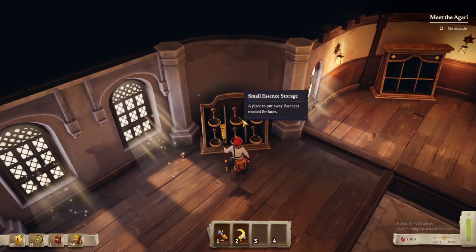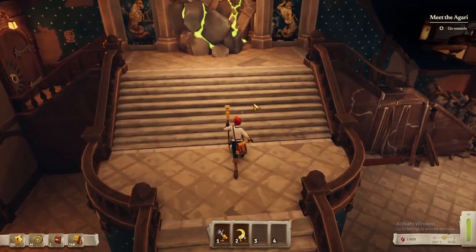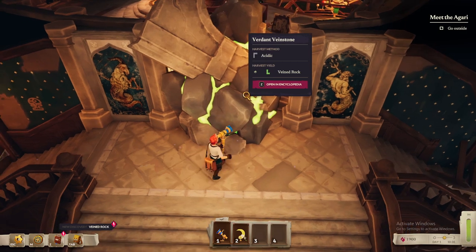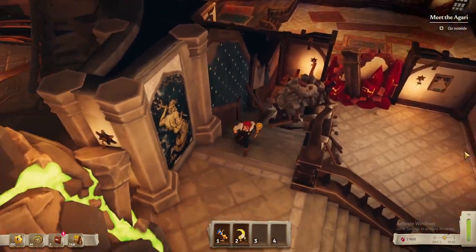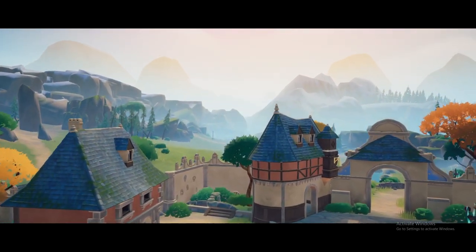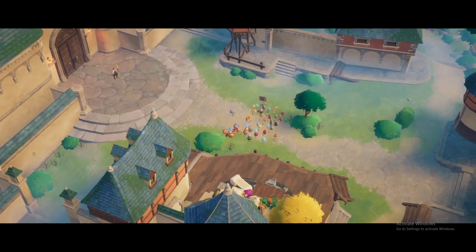Is there more stuff here? Small essence storage — that's for essence. I do think it's cool that he has a prosthetic leg. There's something here — unknown resource, identify with the magnifier. Verdant vein stone — acidic vein rock. So we need some acid to break that open. I think it's when it's loading a new area that my computer complains and it starts to tear a little bit. I'll go outside — the wind is very strong. My computer fan is very angry right now.